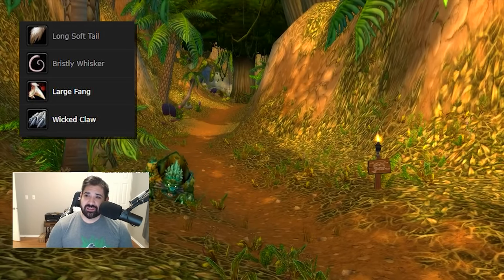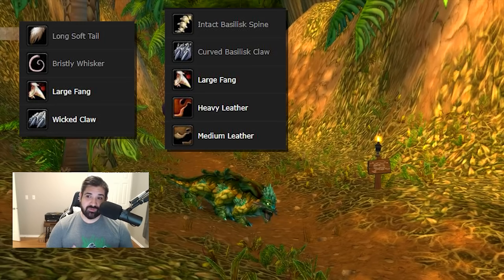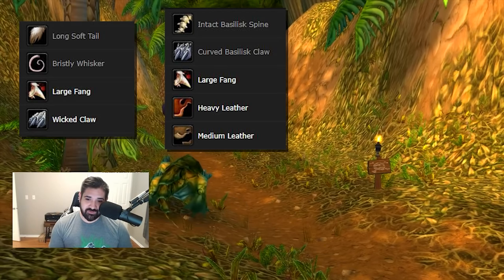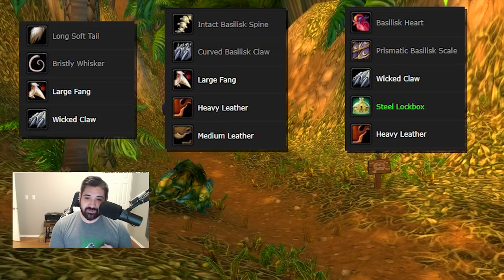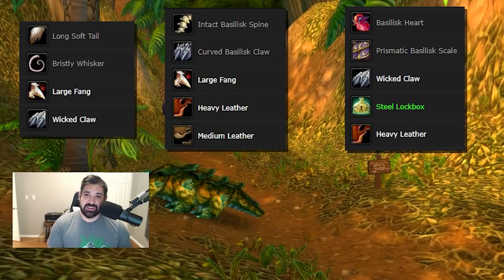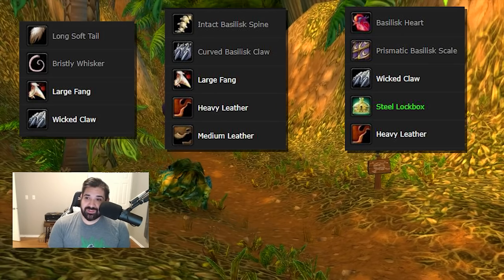In Stranglethorn Vale there's a cave with Thrashtail Basilisks that drop Large Basilisk Tails (7 silver 13 copper), Squishy Basilisk Eyes (6 silver 76 copper), and Basilisk Hearts (10 silver 13 copper). These are great farms you can do while leveling or at max level. Just farm greys, sell them to the vendor, get a good amount of gold without dealing with auction house transaction fees or supply-and-demand fluctuations. The supply is pretty much always there — you can keep farming greys for gold. It's going to be an underrated way to make gold in Season of Mastery.